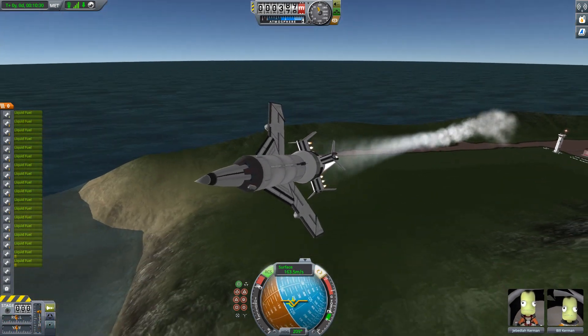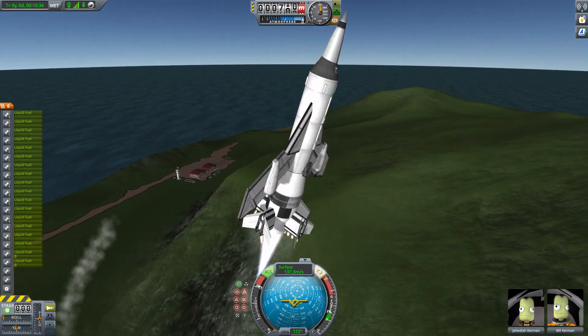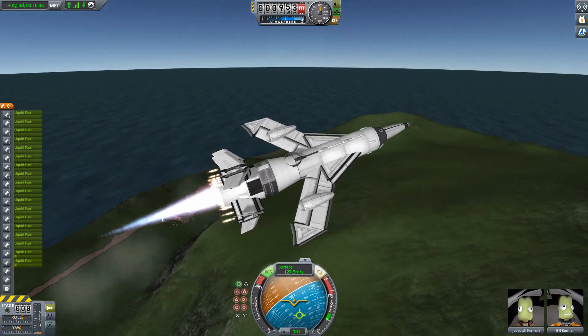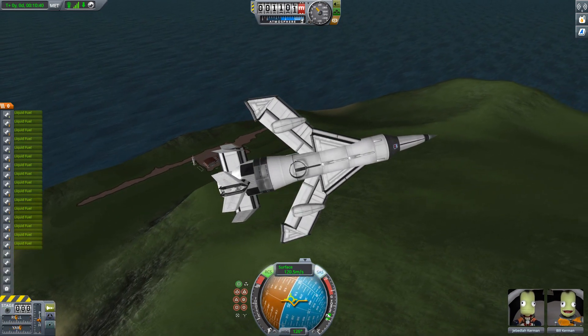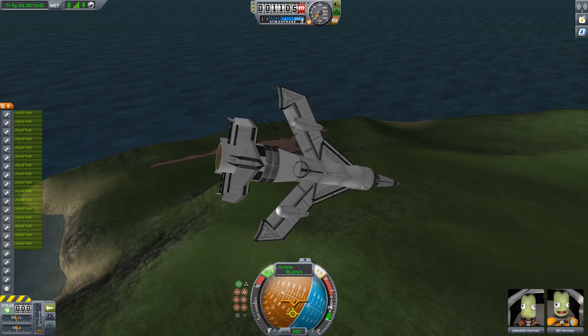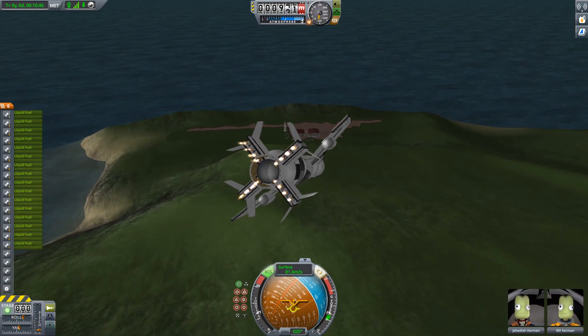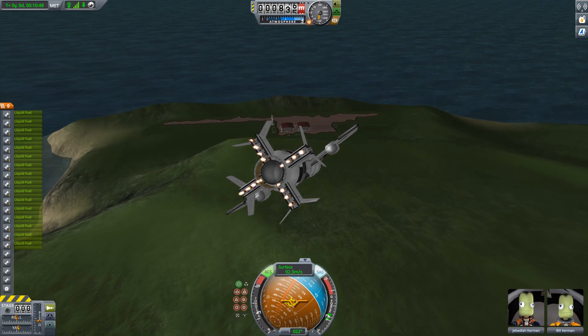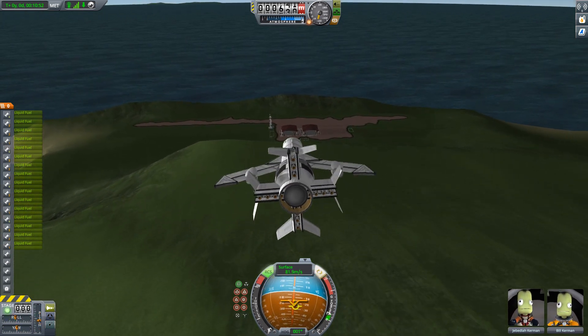So we're going to go around and try to fly through one of these hangars. As you can see, it's not the most stable aircraft, although it is very maneuverable due to the gyros. It does require infinite propellant and infinite electricity, although I don't really mind it so much. If it's not a legitimate satellite launcher or an actual rocket, I don't really mind. It's not too bad. Okay, so we're going to try and fly through this hangar.